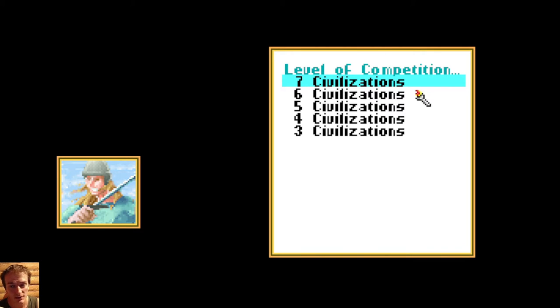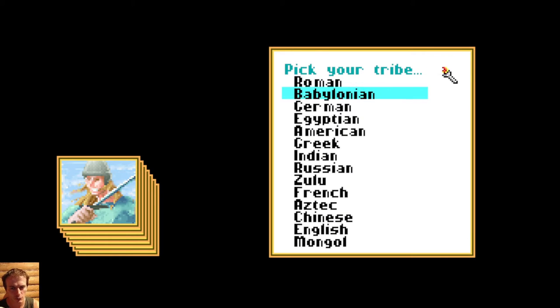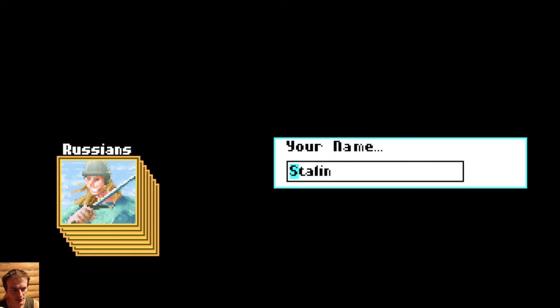I like to play with Seven Civilizations — it's a small place and a lot of Civilizations, so it will be harder. Which race to take? It depends. Every one has some good things. I like to play Russians because I'm Russian and they have two settlers, which is very fun.